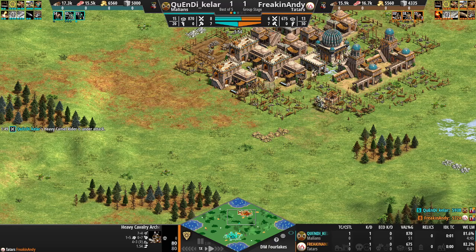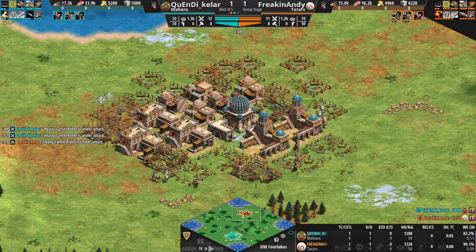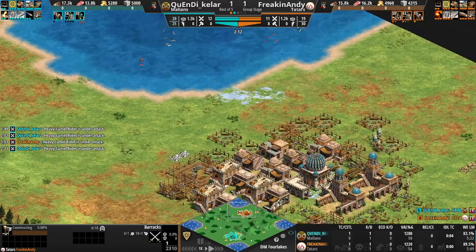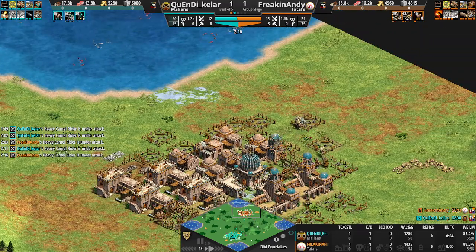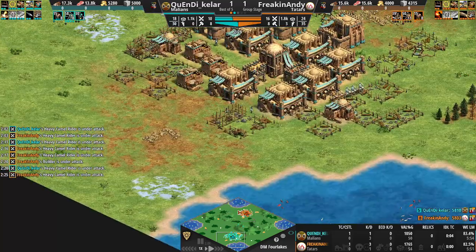The Camel Cav Archer is going to be a pretty dominant force, and you can see the Quick Walls for freaking Andy. I don't know what the walling rules are in this game — I think Quick Walls are allowed but full Walls are not — but there are definitely a lot of Quick Walls being added in here.